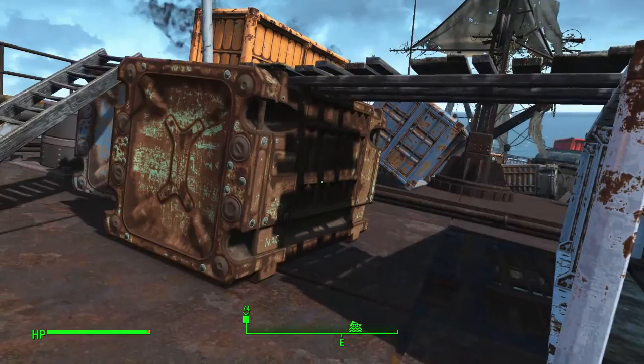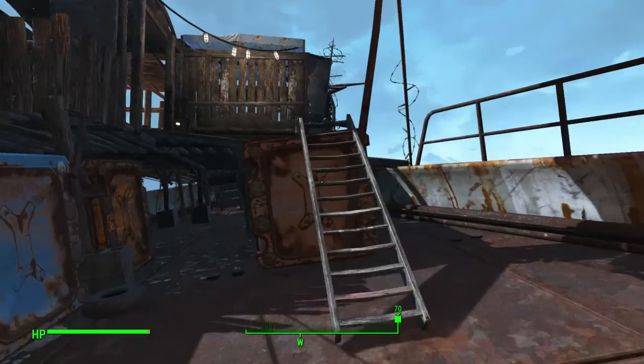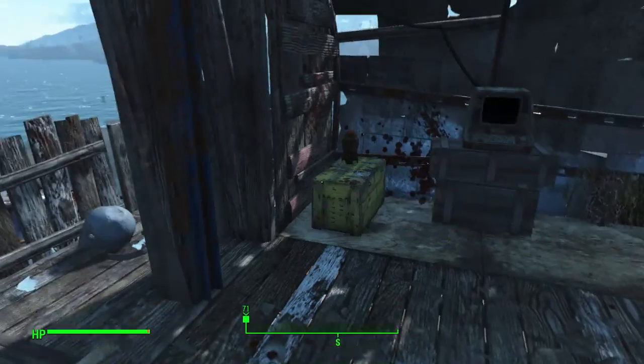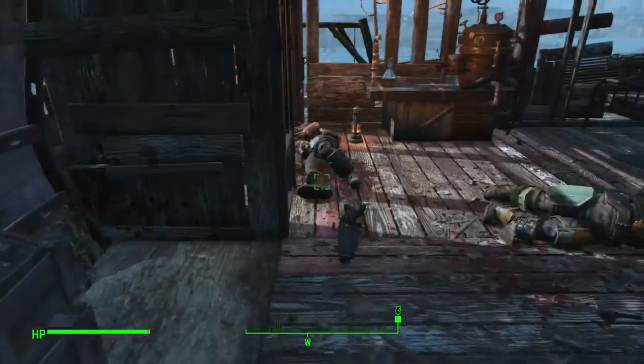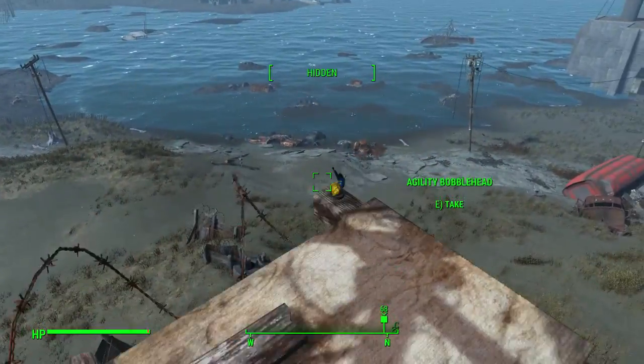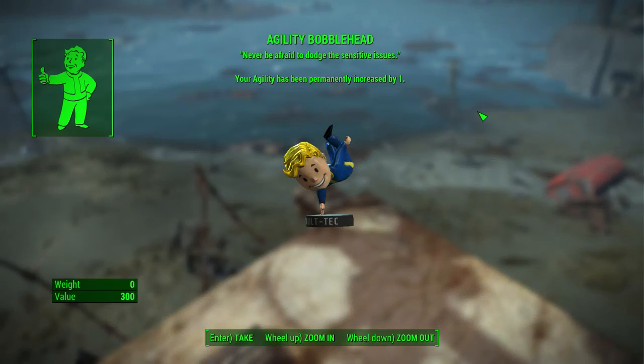As you head in this direction towards the front of the ship, you'll be fighting through some raiders on the top level. Come up the stairs and there'll be a unique dude up here named Rags. Take him out, grab that mini nuke which I missed, and then you'll come up here — boom, go ahead and grab that agility bobblehead.